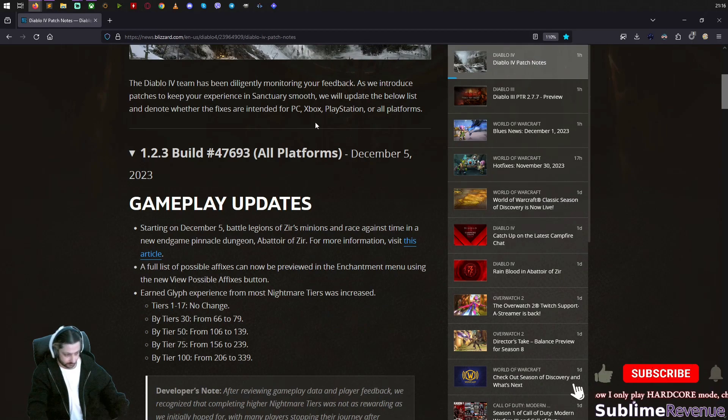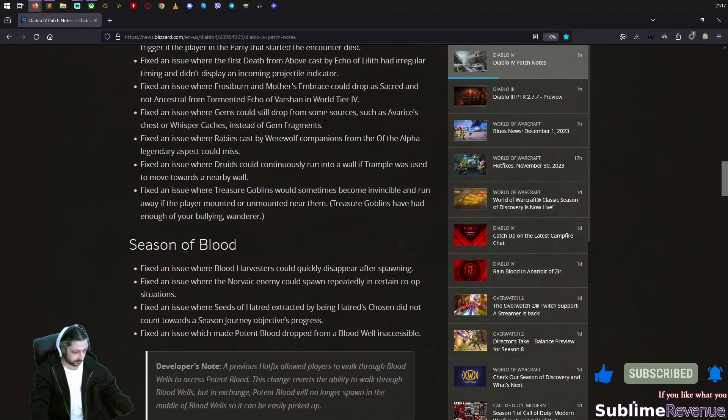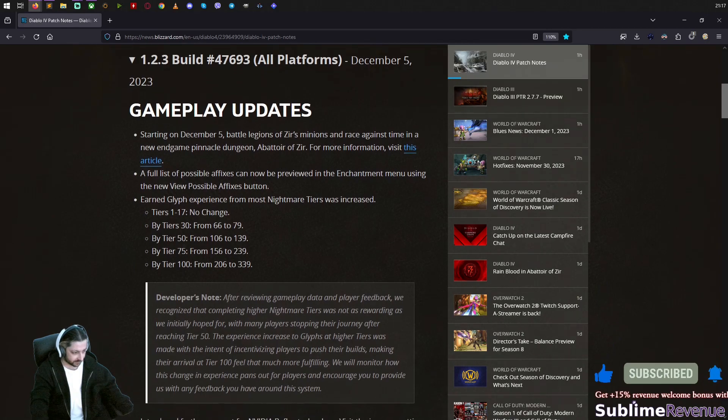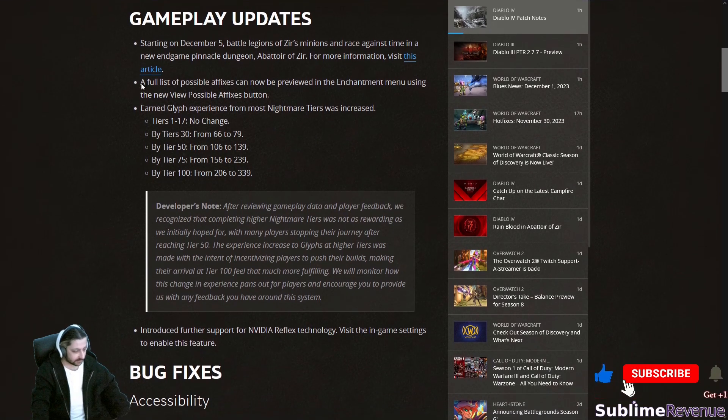Okay, these are the patch notes for 1.2.3, being released on December 5th. Let's first see how long it is — not much. Gameplay updates starting on December 5th: battle legions of Zir's minions and race against time in a new endgame pinnacle dungeon, the Abattoir of Zir. I'm probably gonna update my build video for this. For more information, visit the article — we'll go over it in a bit.